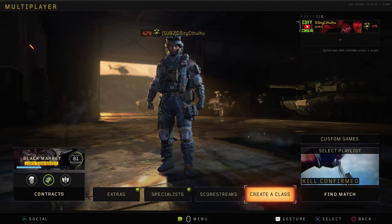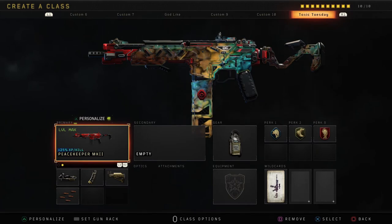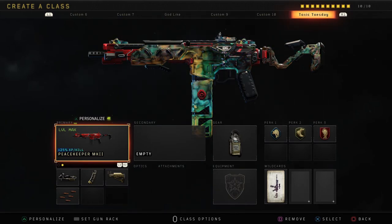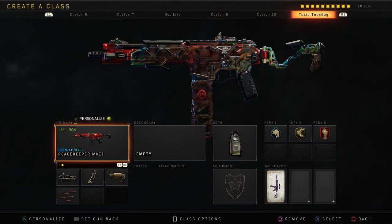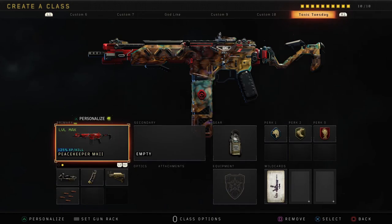What's up guys, DD Cthulhu here back at you with another Black Ops 4 video. In today's video we are going to be using my favorite assault rifle in the entire game. Disregard the fact it says Toxic Tuesday — I used to use that as the preset slot. Anyways, the Peacekeeper. I believe this to be the best assault rifle in the entire game without a doubt.